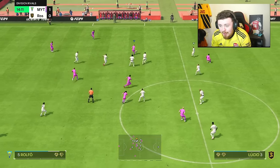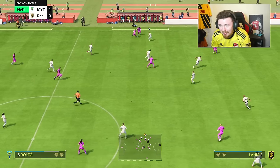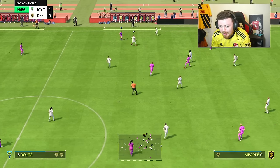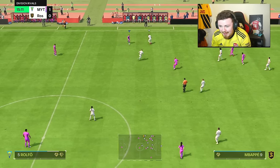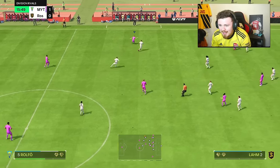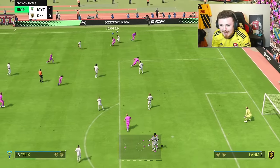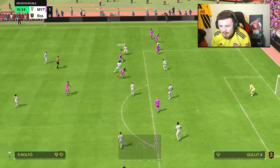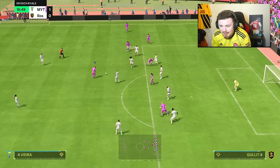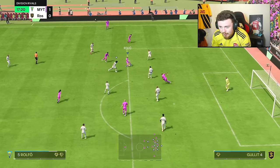Rolfo leading the charge on the counter-attack - not even Hulk can body her! Testing the left stick a little bit; she's not the most agile but with this upgrade she's moving a lot smoother. That pink pass still - massive fan of it on the edge. About to release but Hulk makes the block, Eusebio inside, Rolfo step over.